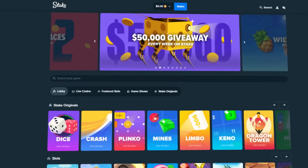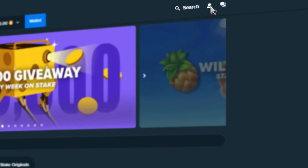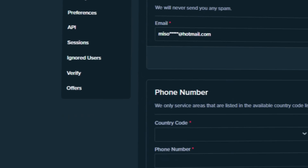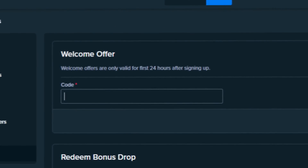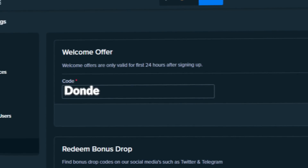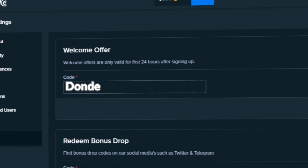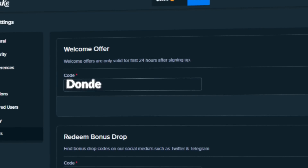Before we get into the video, if you want to sign up on Stake, click on the little guy up here, then click on settings and go to offers. Once you're here, type in code 'dande' in the welcome offers box. This will unlock $14 free on your account as well as 10% rakeback on all your bets, which means if you place a bet you will get some money back every time regardless of winning or losing.